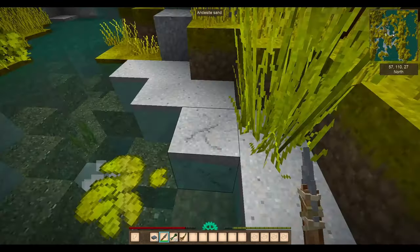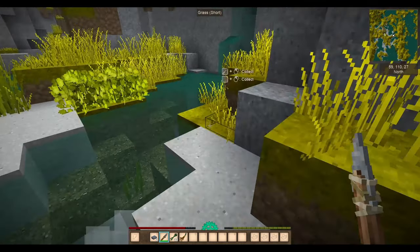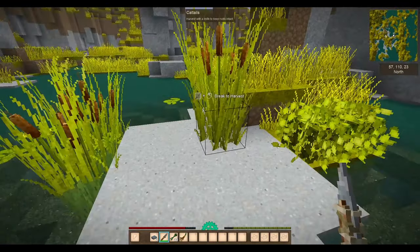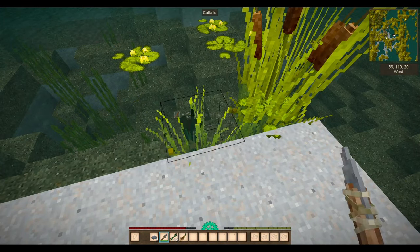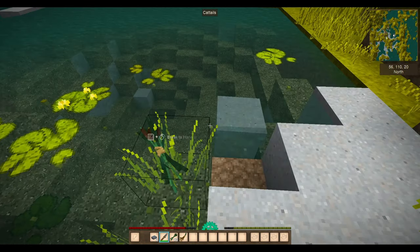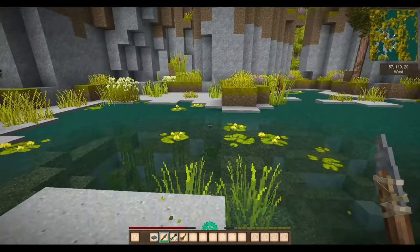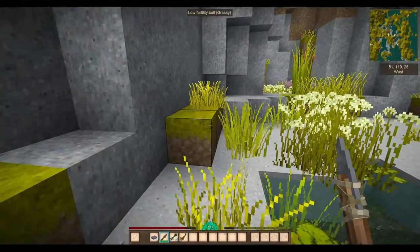So once you've got your knife, you can then start collecting yourself some reeds, and the reeds are important. Reeds are important for two reasons. Firstly, you need to make yourself some sort of inventory. And to make yourself an inventory, you need reeds because reeds make baskets. Now, yes, it would be nice for you to look around the world and ooh and ah and gasp, but you really don't have the time when you're first starting off in this game.